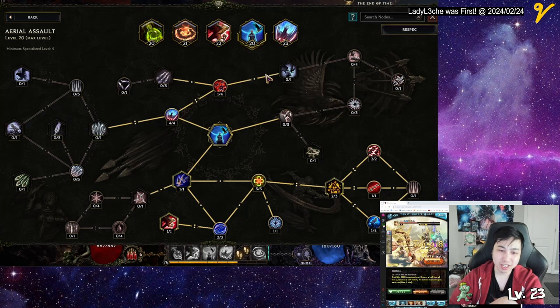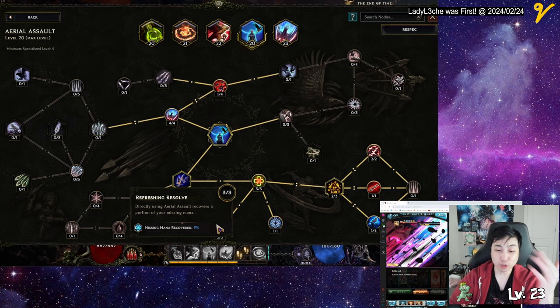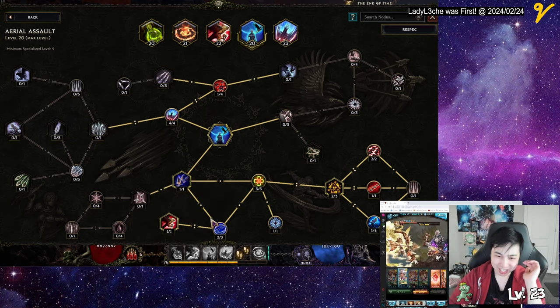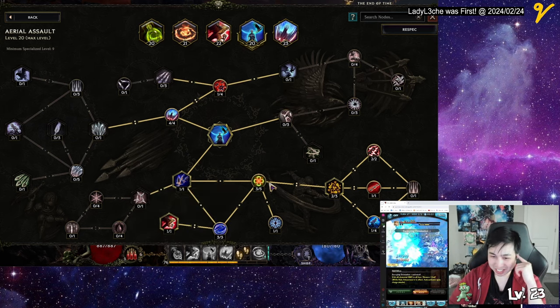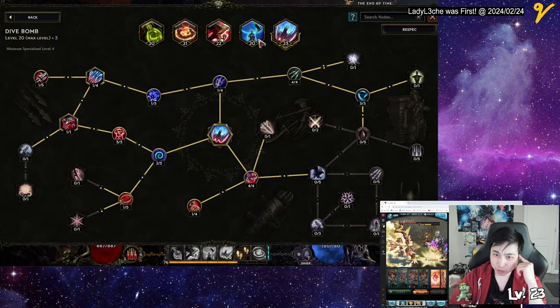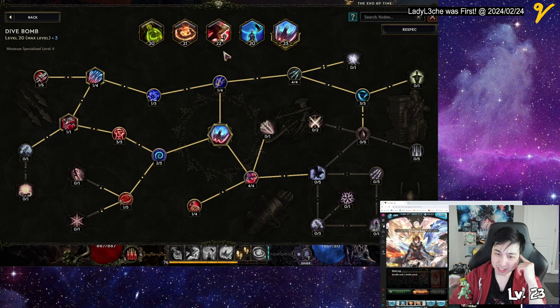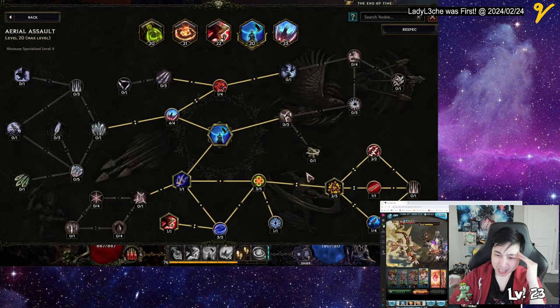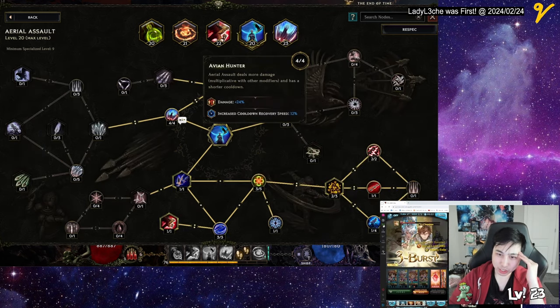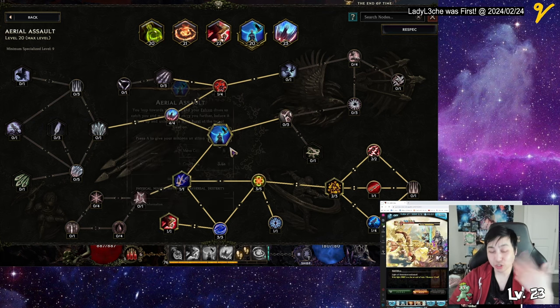Going all the way down here — directly using Area of Salt will recover a portion of your missing mana. So there are a lot of things feeding into mana, and this also gives you health. Since I use Dive Bomb, it shortens the cooldown of this, and using this shortens the cooldown of that. I also got this node that shortens this cooldown to about 3.6 seconds so I can spam it whenever — it's still a traversal that lets you jump and fly over things while hitting.